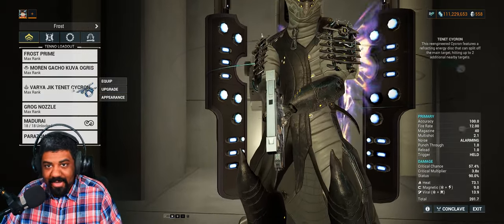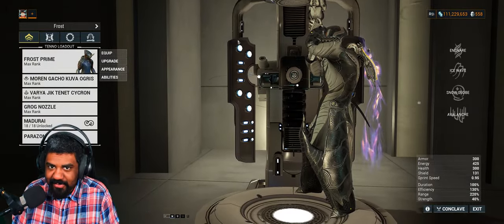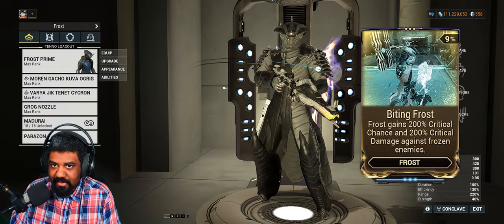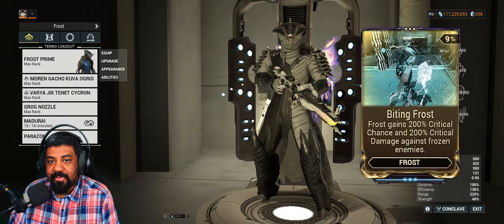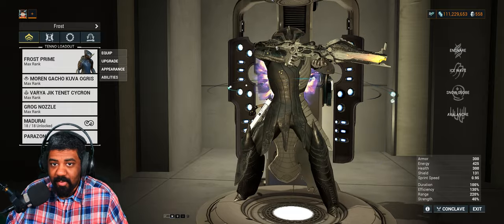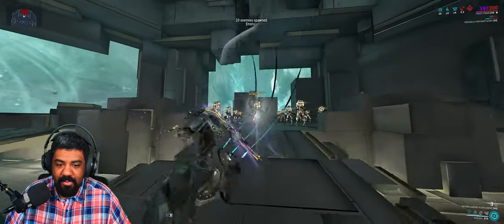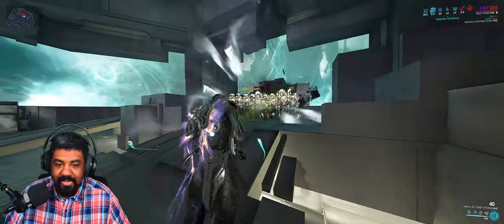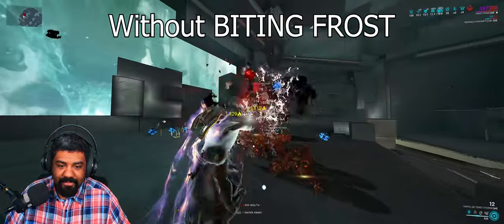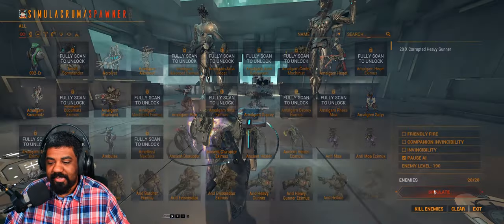My main damaging weapon can be any secondary with the Cascadia Flare Arcane. But why is Frost used here? Well, for one thing: Crowd Control and his Augment Biting Frost. You gain 200% crit chance and crit damage when enemies are frozen, and this applies to all your weapons. As long as the enemy is frozen, you deal increased crits to them. So you group them up, proc the arcane, and shoot.